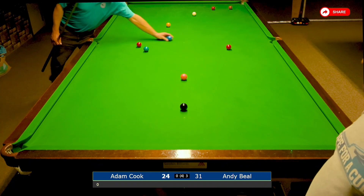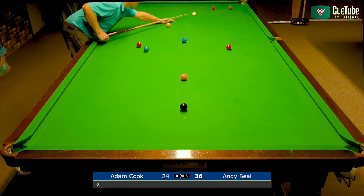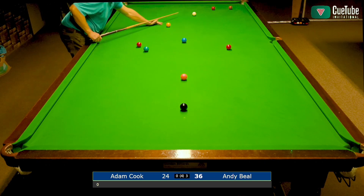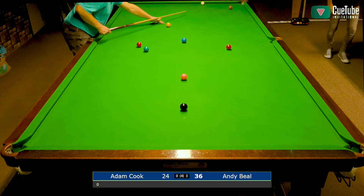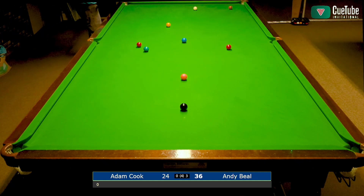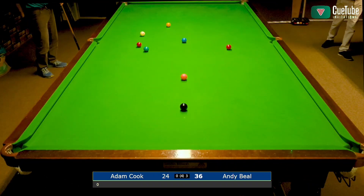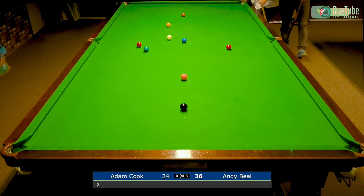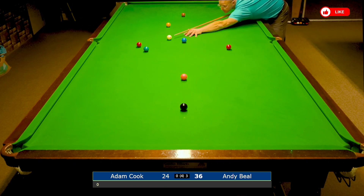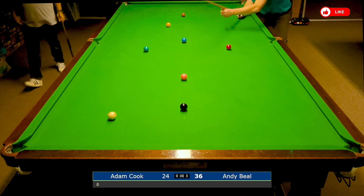I don't think either of us could have foreseen that blue going in, which was very unfortunate for Adam. I'm just having to think about what I want to do with the cue ball on and off the cushion. It should have come at least another couple of ball rolls down the table to make the positional shot a lot easier. I've managed to put it in a position where I can just flip this red in and hopefully go off a couple of cushions and be out for a colour again.